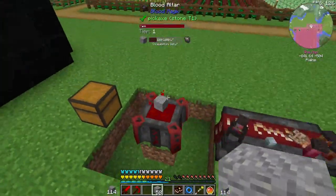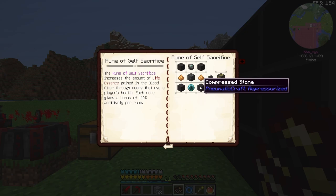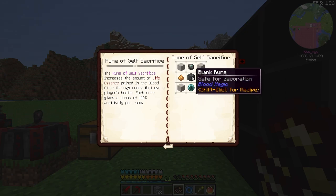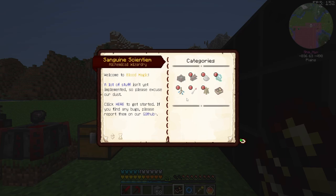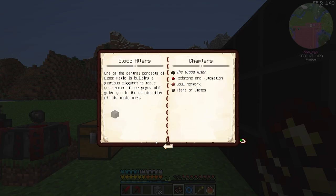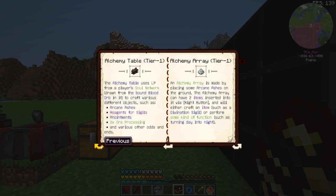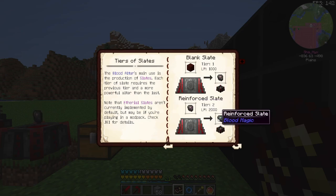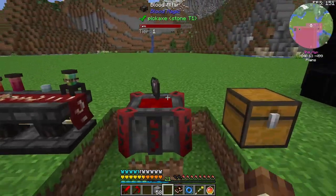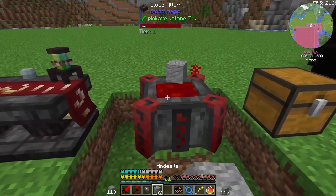For the upgraded blood runes, we're gonna do self-sacrifice. We need to make blank runes and then use reinforced slates. Reinforced slates is just a blank slate put back on the altar. That needs tier 2, which means we'll probably have to deck this thing out first with regular blank slates, but then we can just pull them up and upgrade as we go.